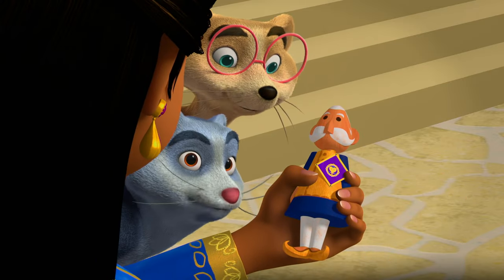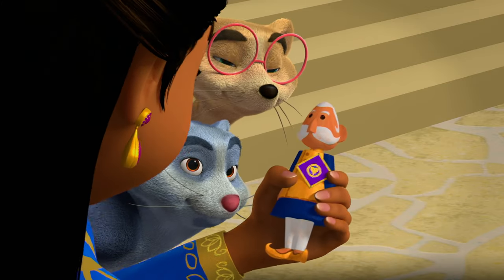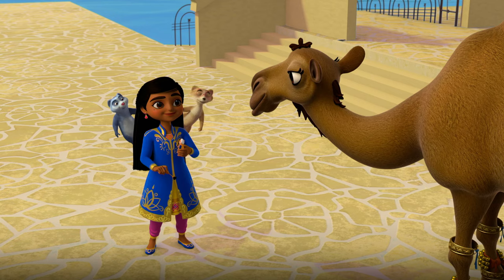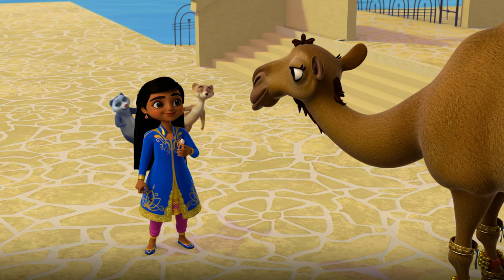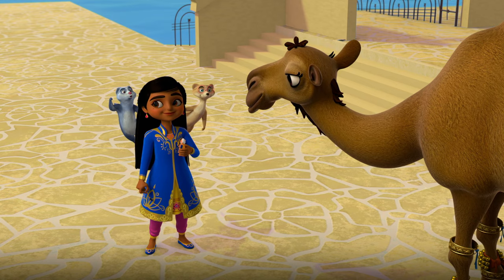Another Detective Gupta figurine! Which means another badge. This one is shaped like a diamond. Tinku, it's your turn to do the honors and put the diamond in the box. Yeah, Tinku. Use all your mongoose muscle.